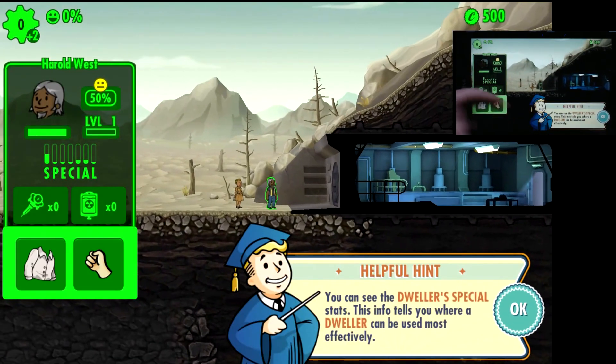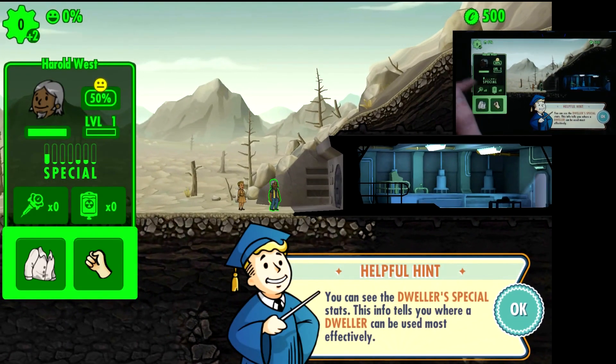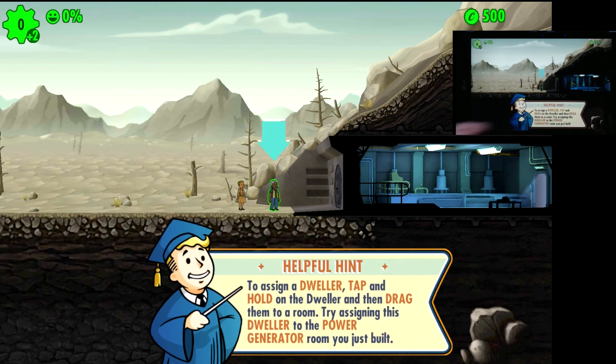We're going to check this dweller's information. You've got the SPECIAL stat - each one standing for its own characteristics. So you've got Strength, Perception, Endurance, Charisma, Intelligence, Agility, and Luck. Each one of these has its own room and the things it's relevant for, except for Luck - Luck is just literally how lucky that person is.